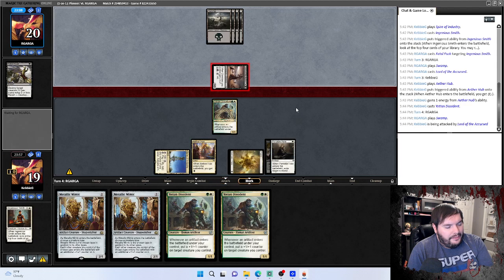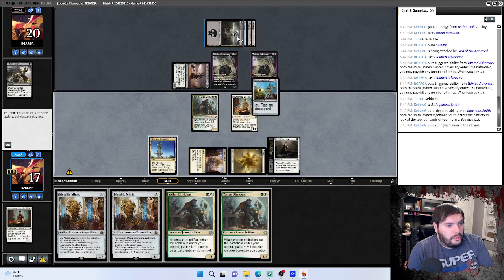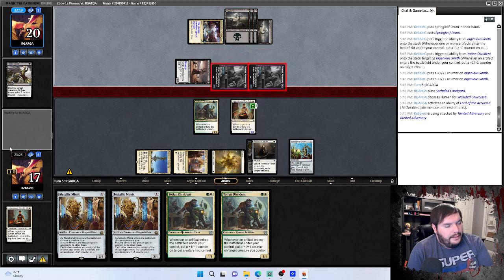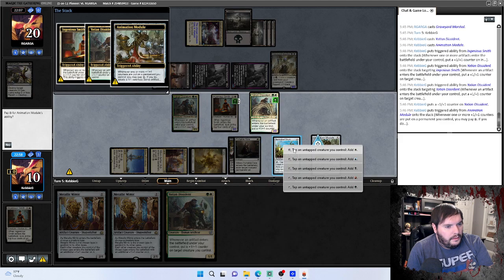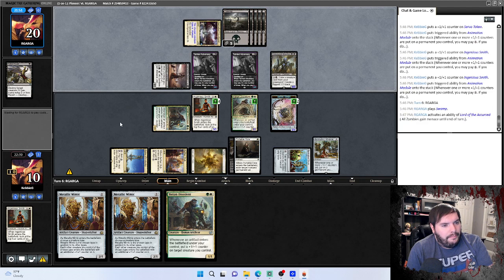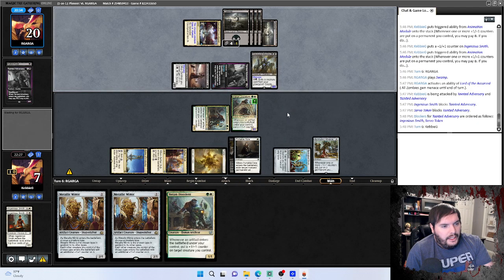Gill attacks us, take it down to 17. Tainted Adversary, can't pay anything into it though. Another one — Ingenious Smith, Druid. Play the Druid, pass. Gives them stuff, Menace. Gives them Menace, hits us, hits us, hits us. Animation Module, Descendant. Animation Module — grow, grow! We will tap and grow, make the token big. Pass — plays a swamp, gives them stuff, Menace again, goes to combat, attacks.